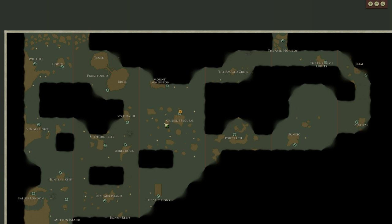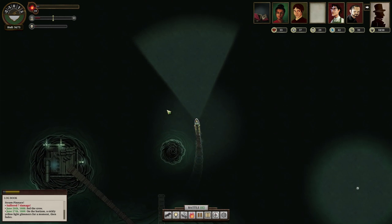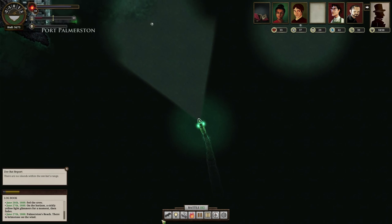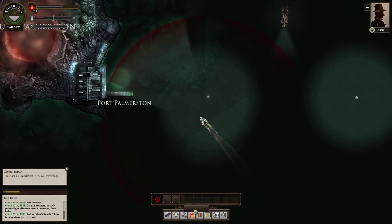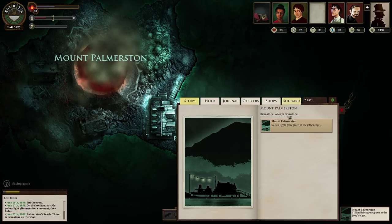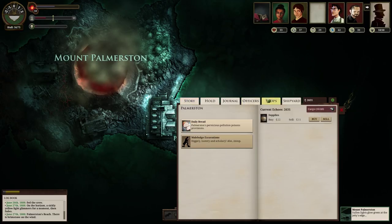We could skip Mount Palmerston, but no, we shouldn't. I know they have Devil Bone Dice, and they have Zoop too. Don't you dare try to attack me. I don't have a port report thingy so I can't actually get a port report. Let me add this stuff to the spreadsheet and I'll be right back.